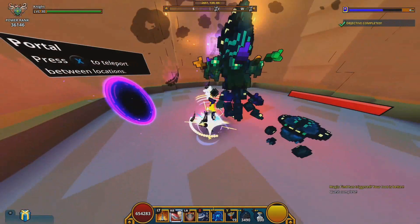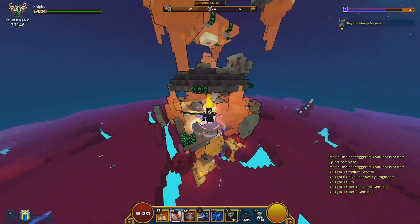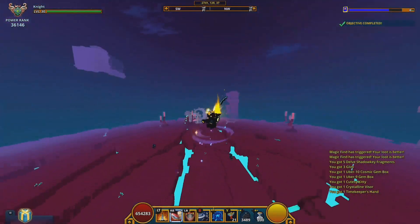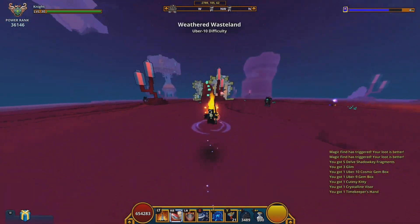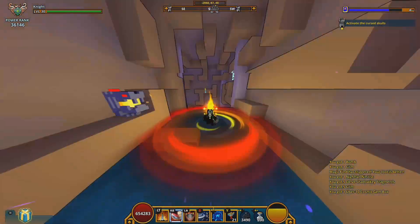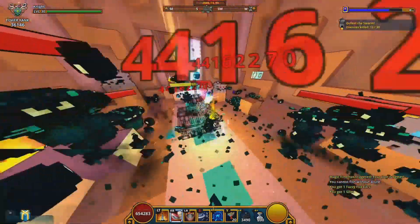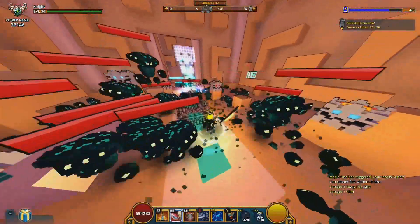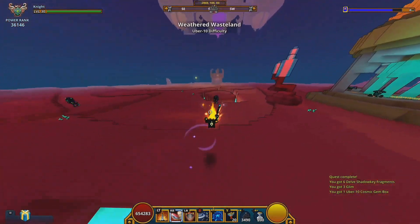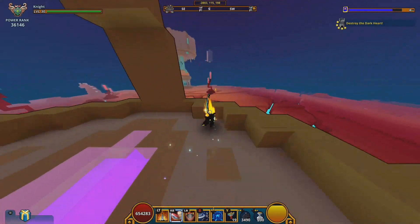For characters that have both a percentage ability and the path painter, you add the percentages together. For Draco: 1.75 + 0.6 = 2.35 multiplier. For Neon Ninja: 1.5 + 0.6 = 2.1 multiplier. That is how both the passive and path painter active work simultaneously.